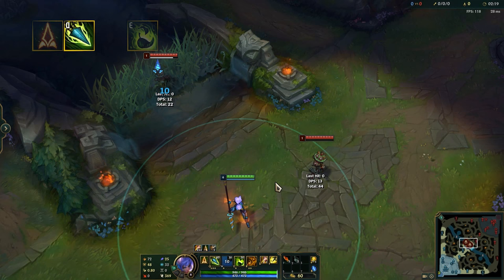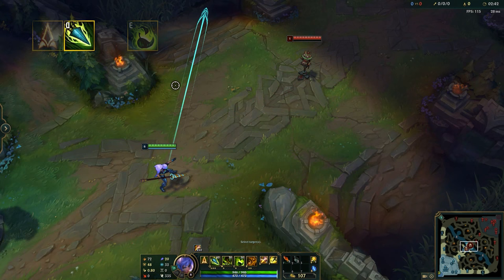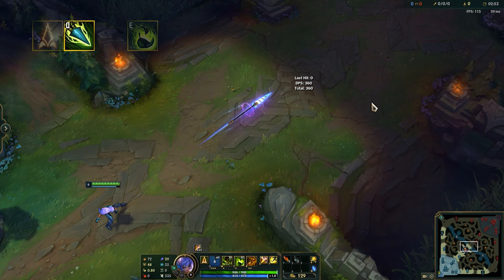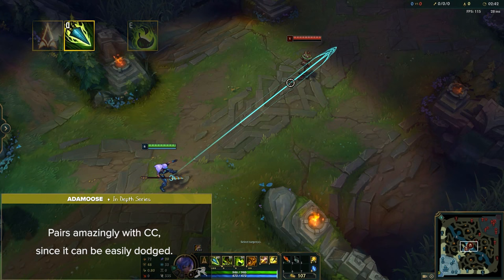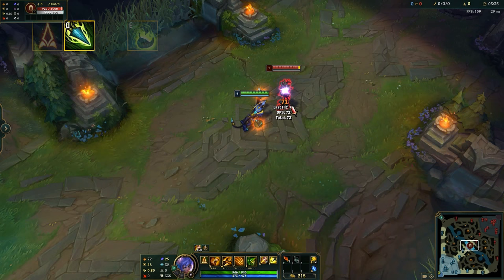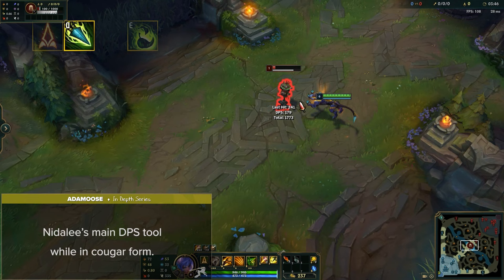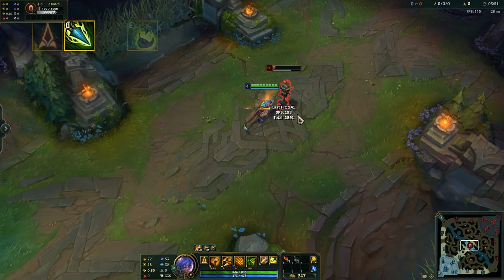Nidalee's Q is called Javelin Toss and Takedown. Nidalee hurls a javelin in a line in the target direction, dealing magic damage to the first enemy it hits. This damage is increased based on the distance it travels. This skillshot pairs amazingly with CC since it can be easily dodged, but if it can land guaranteed, you'll most times win the fight. In Cougar form, Nidalee's next basic attack gains bonus range and is modified to deal bonus magic damage increased based on the target's missing health. This can be used as an auto attack reset and is Nidalee's main DPS tool in Cougar form. Takedown also deals 40% increased damage to hunted targets, making this a very deadly execute tool.